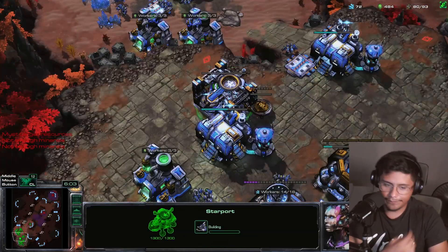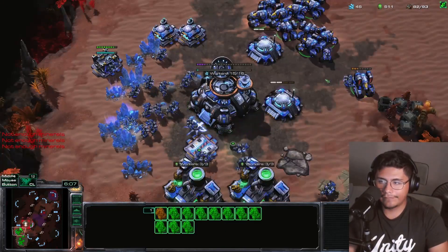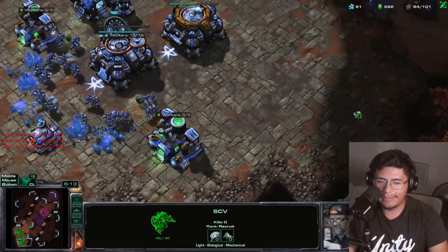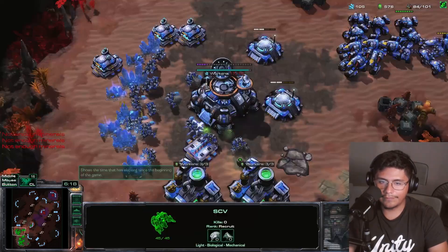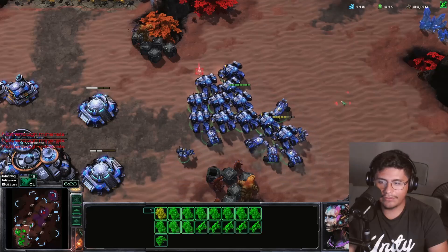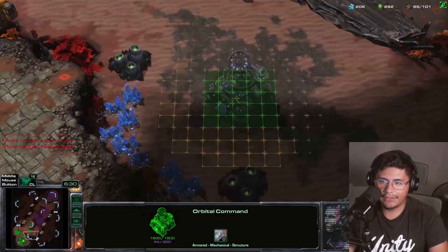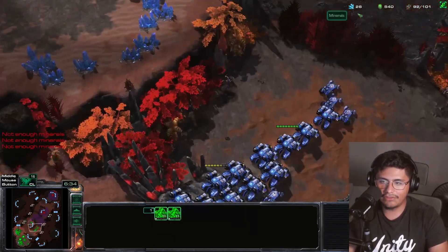I imagine they're building a third. Lots of overlords there. The queen was walking back — could it be a nydus? Oh he's building drones. Just a few more hellions. Okay I think this is fine. Let's get on the map boys, and then let's get some banshees.